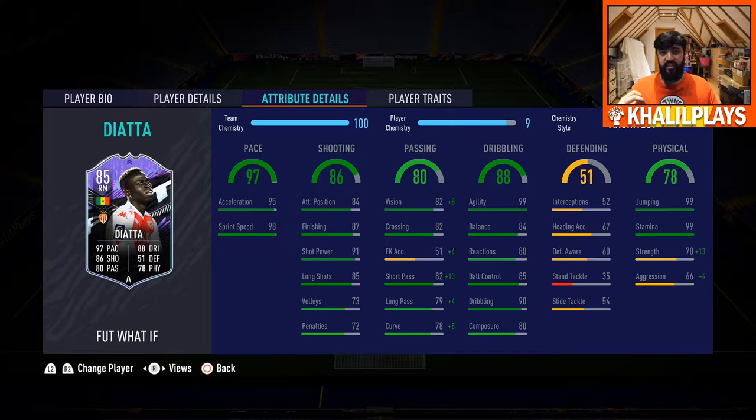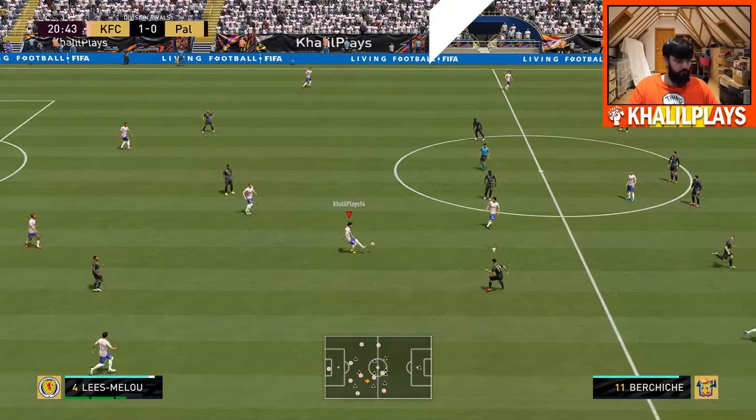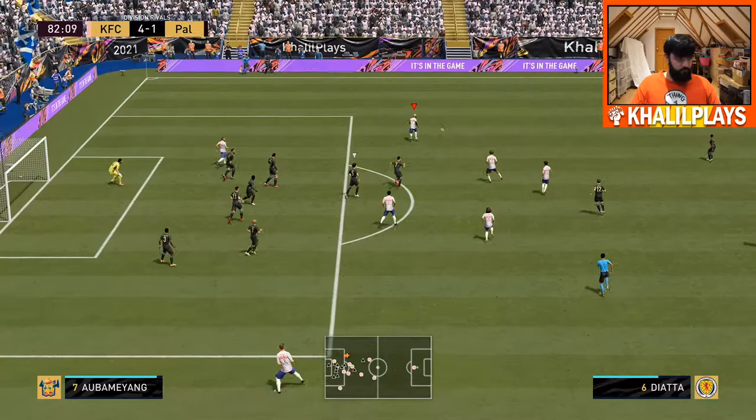Finally, getting into the player traits: he has the speed dribbler trait and no other traits to speak of. Having covered all of that, we're going to get into some of the clips. Getting into some of Diata's clips here — what you guys are going to see is his explosive pace, his ability down that wing, and just his general winger play in terms of being able to finish chances and create them as well.